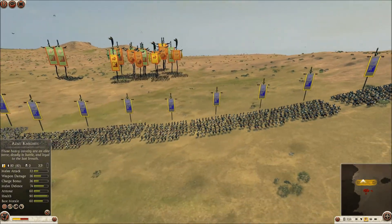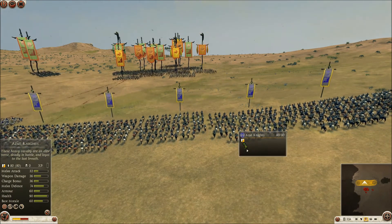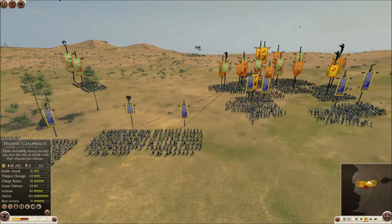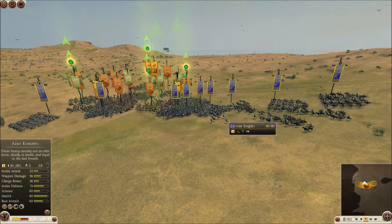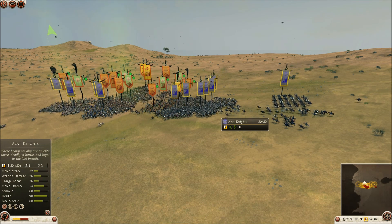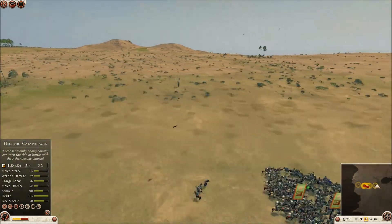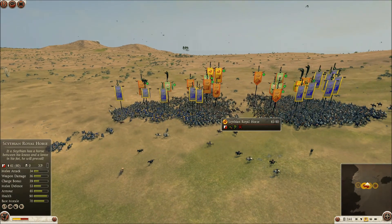Just to make a note, in all the tests I've done, the Azat Knights destroy every single cavalry I've seen so far — the Noble Riders, the Royal Cataphracts from Parthia — everything has been destroyed by these Azat Knights, thanks to their 74 melee defense and their good melee attack, weapon damage, and charge bonus.